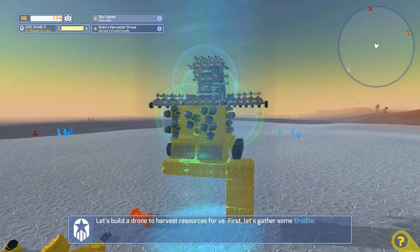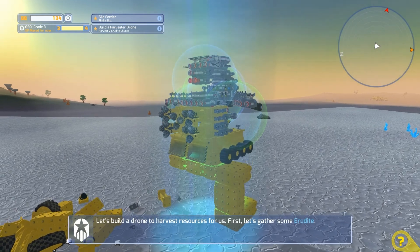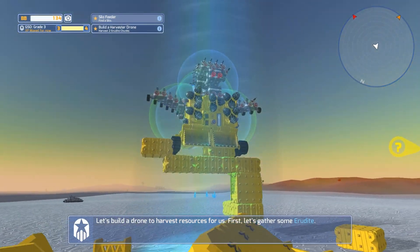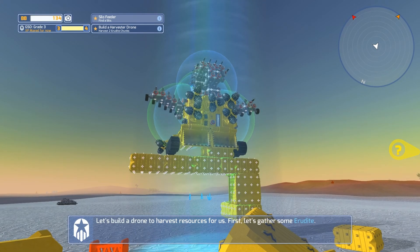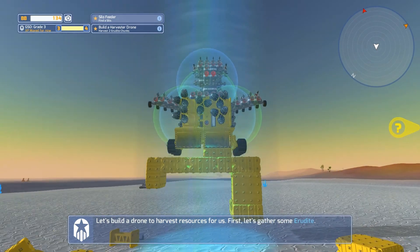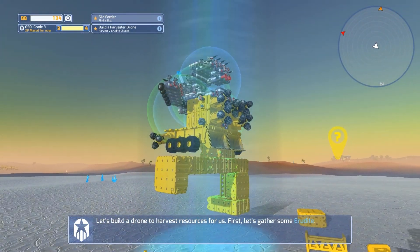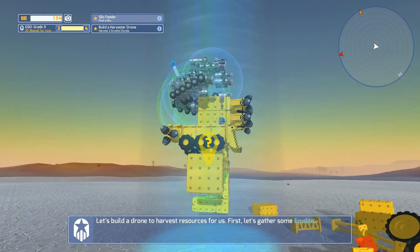Let's grab this guy right here, we'll put him there for now and see if we can turn this the way we want. It turned the way we want it right off the bat — fantastic! Okay, so we are missing one block over here on the center but that's all right.